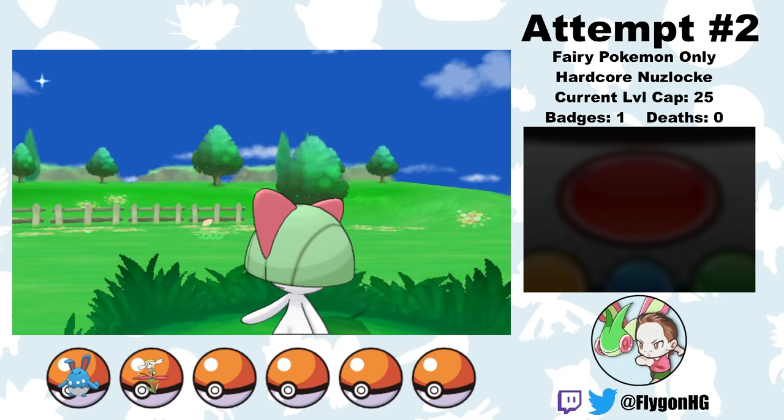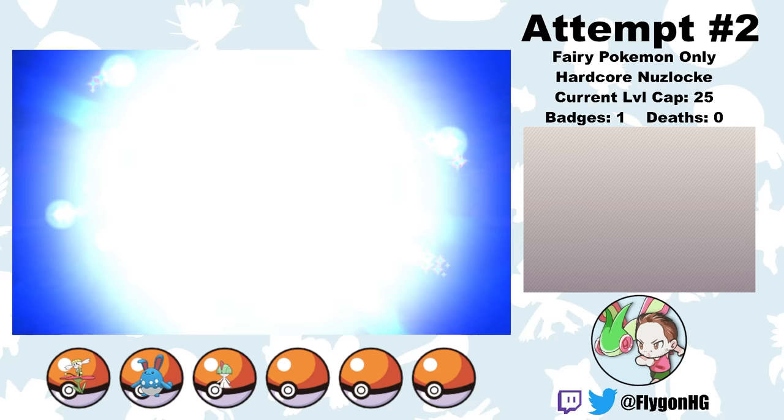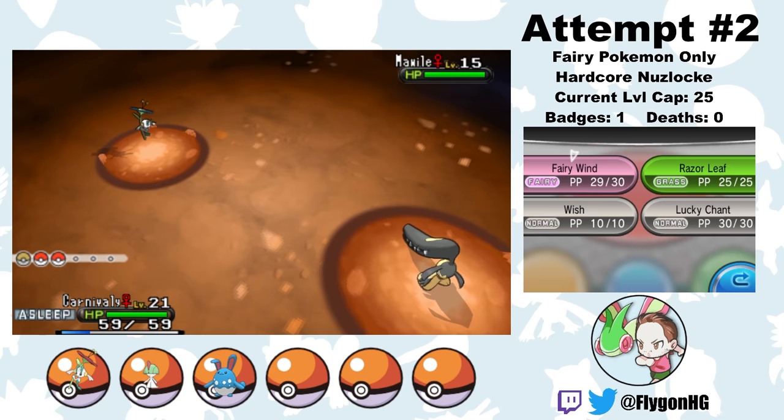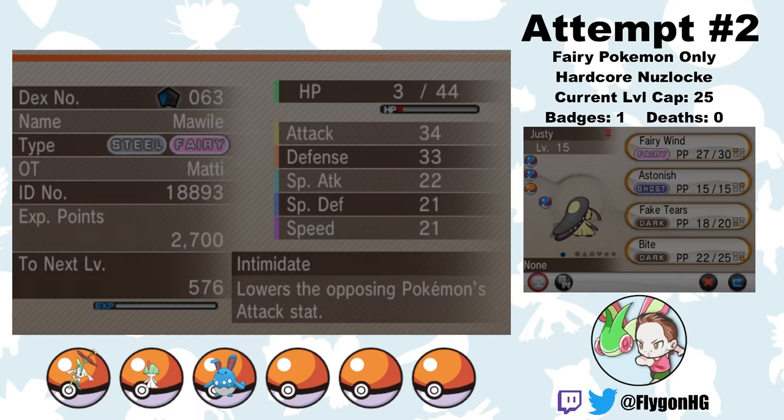With a Flabébé caught, this also allows me to head back to Route 4 and find the 5% Ralts encounter. It does take a while, but eventually I catch her and name her Equally. The new EXP Share mechanics mean I can just continue on with the story and all my Pokemon will level up, so pretty soon Carnivali evolves into Floette. I also make my way to Glittering Cave and find a Mawile. A Steel type is going to be incredibly useful, as it acts as a great counter to Poison-type moves which Fairy types are otherwise pretty weak to. This Mawile also has Intimidate — all around a great encounter. I name her Justy.